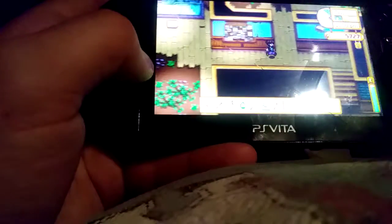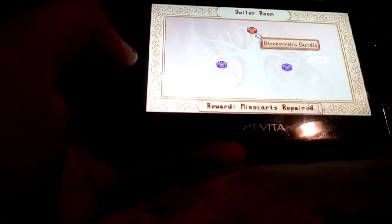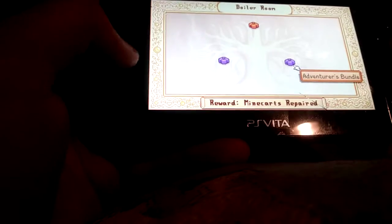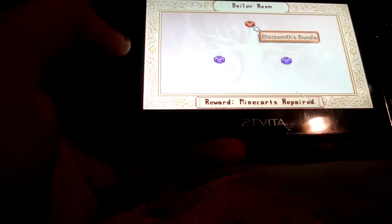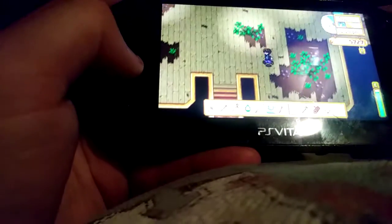The one I'm here for is the blacksmith bundle. I've got an iron bar and I can put it right in there. So now all I need is a gold bar and I will have this bundle complete. Once I do that they'll give me something. I think if I get all these done it says reward is mine carts repaired, so that's kind of interesting. It definitely takes a long time to get all these different items because some of them are seasonal.